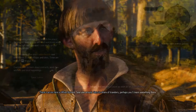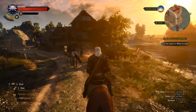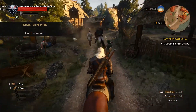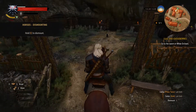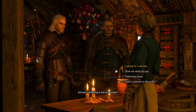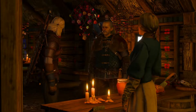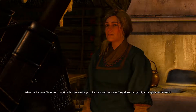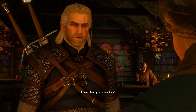After talking briefly with the merchant — mostly about Yennefer — you'll keep riding east until you reach White Orchard village. Follow Vesemir to the tavern and talk with the innkeeper. She'll give you a little information, so select all the dialogue options to learn more. You can sometimes get side quests from her, but in this case it didn't happen since we're still in the early phases of the game.